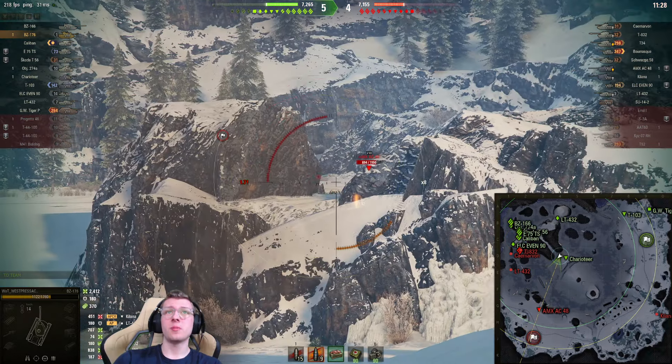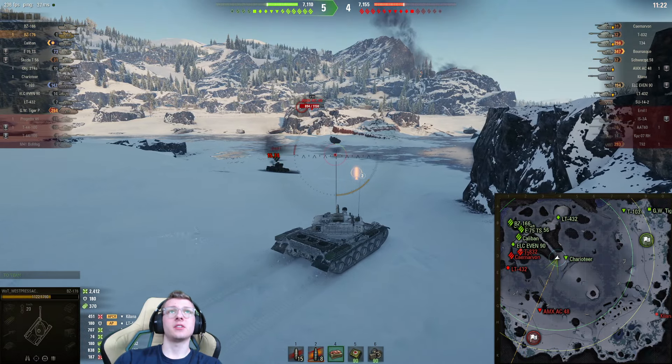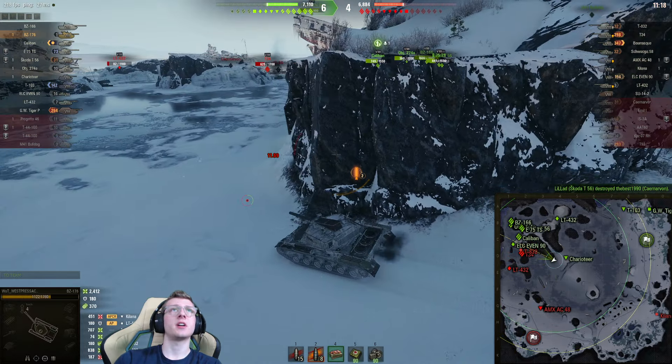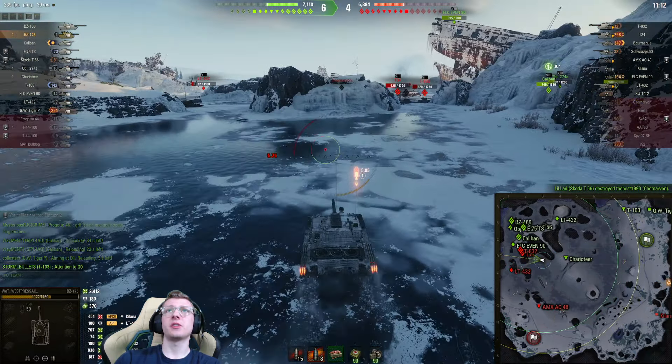We literally have nobody in our spawn doing anything right now. We have the AMX — who needs to aim? That shell did not do much for us. I'm going to push over here and use our rocket boost to get behind these guys. I think that's a pretty reasonable thing to do.